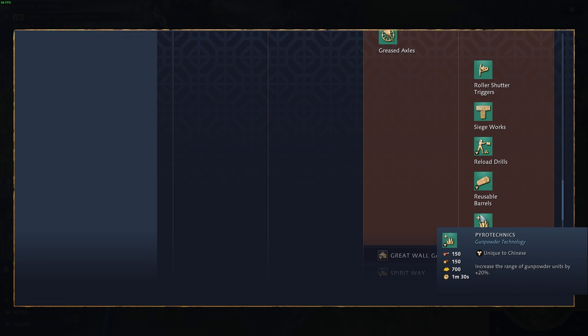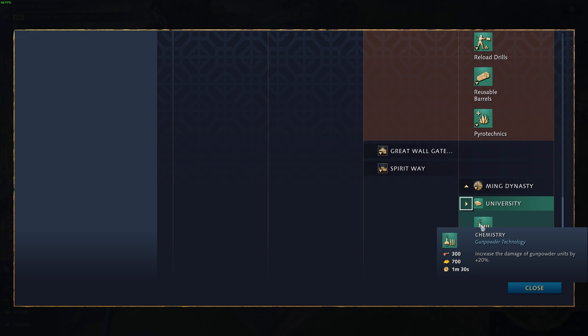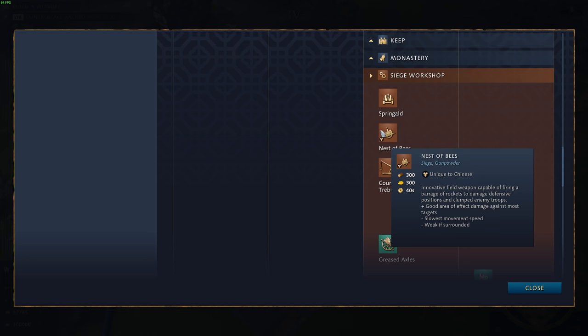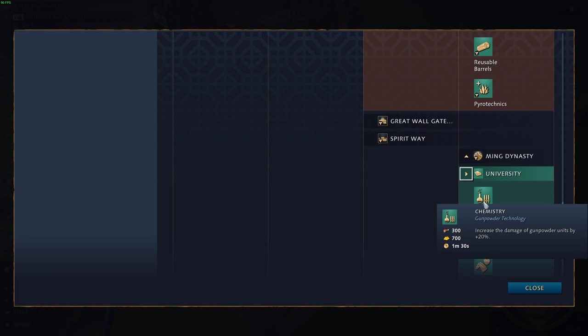Lastly, China gets Pyrotechnics, which increases the range of Gunpowder units by 20%. This is important because China gets Chemistry by default, which increases damage of Gunpowder units by 20%. However, Chemistry does not apply to the Nest of Bees even though the Nest of Bees is a Gunpowder unit — whether that's a bug or intended is unclear. But Pyrotechnics does apply to the Nest of Bees, so that distinction matters.